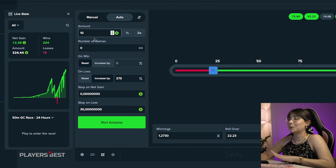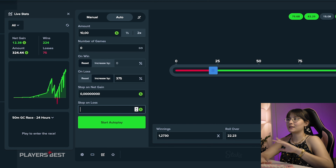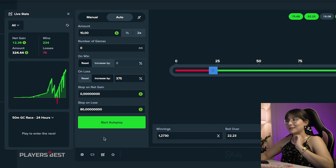So the net gain right now has been of 21 cents. The wins and the losses — there's a much higher number of wins. I'm gonna try with maybe 10 cents now. Keep it rolling.